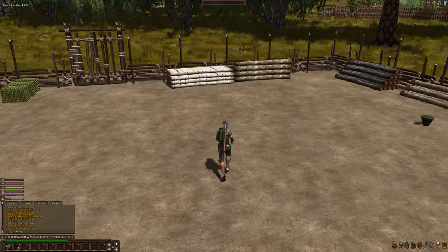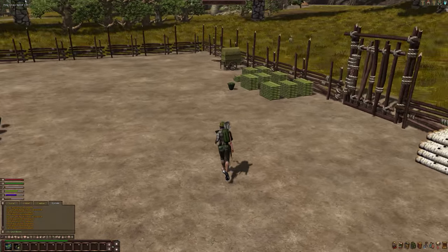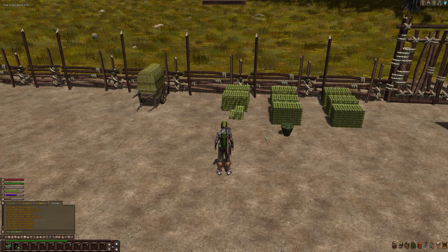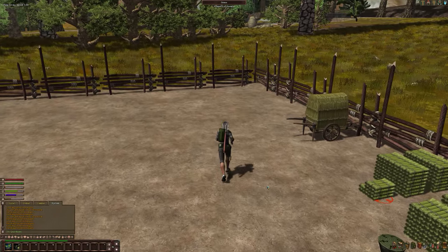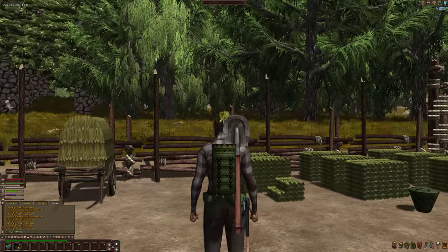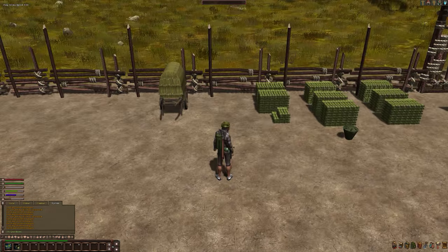I've got a collection of logs. This is the wood section. This is the grass section. When you first start out, you're basically a forager, and you forage things like grass. Grass is used to make ropes and pouches — you can see these little pouches I'm wearing that hold stuff. I'm wearing a grass hat here, and there's also grass armor.